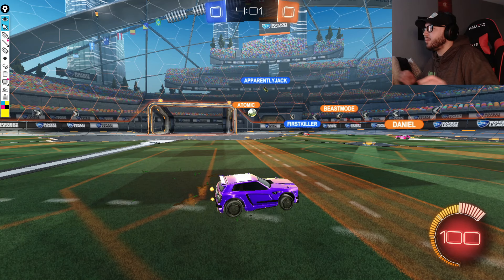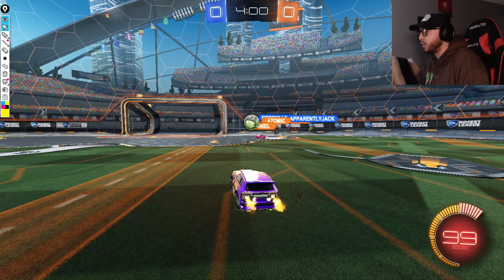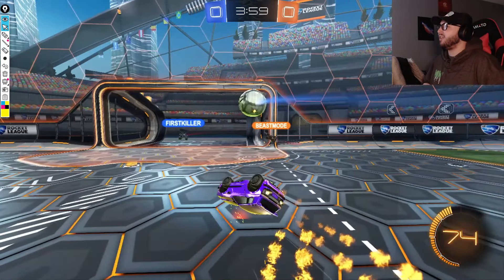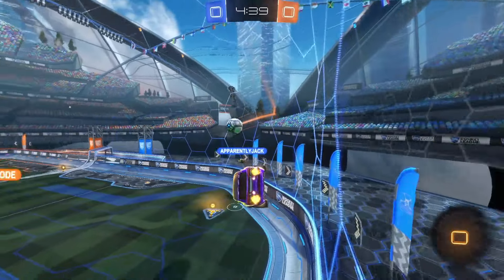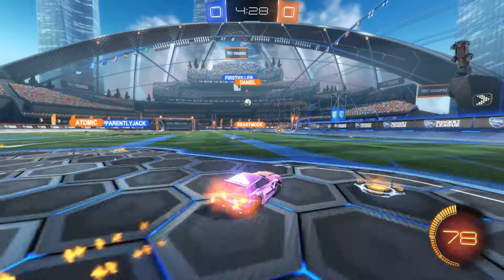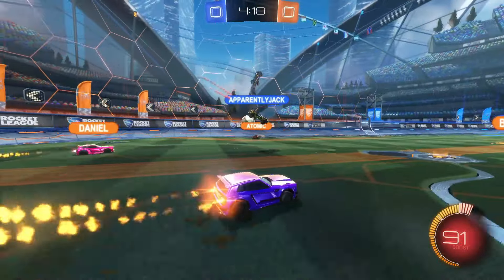When you leave one player back defending the net, anything can happen with a 50-50, especially when you have a player falling off the wall awkwardly. First Killer takes advantage and gets a solid challenge back out into the midfield. Chronic is waiting for that ball to pop out, and he can capitalize on his speed by facing the play already, slotting this ball past Daniel while Beast Mode is unable to recover out of the corner before it ends up in the net.